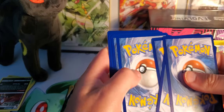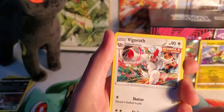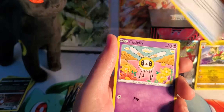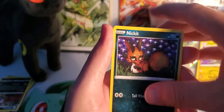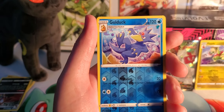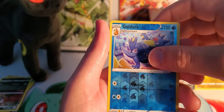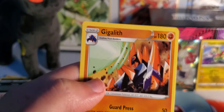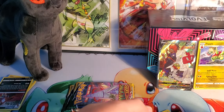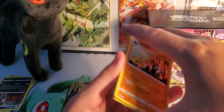Vigoroth again, Cutiefly, Alolan Vulpix, Sableye, Nickit, Bergmite. Avalugg, Golduck — pretty cool reverse — and a Gigalith. I don't know what move that is but it looks like it's trying to do the Kamehameha... well it's green so maybe not the Kamehameha — something more Broly-like.